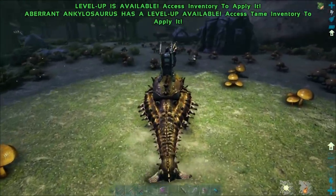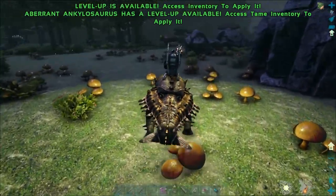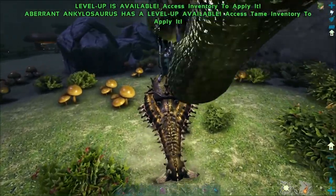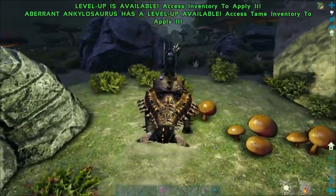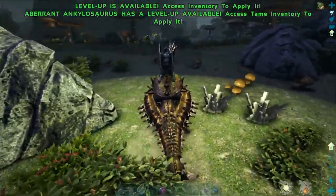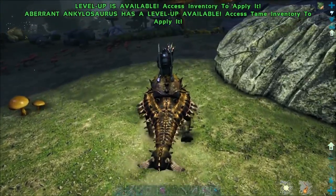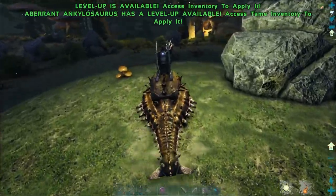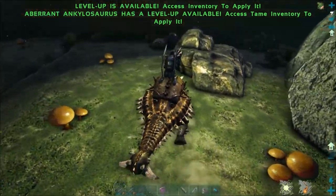There are more metal nodes over to the right. I want to get this done fairly quickly because I want to do more taming today now that I've got that kibble. I might build a taming pen out here — it's a pretty open flat area. I really want spinos though and I don't see any out here. I also need to be careful because I've spotted basilisks out here before.